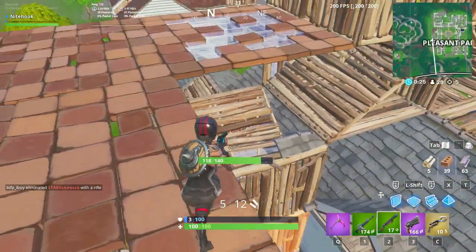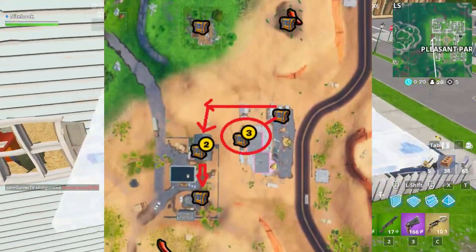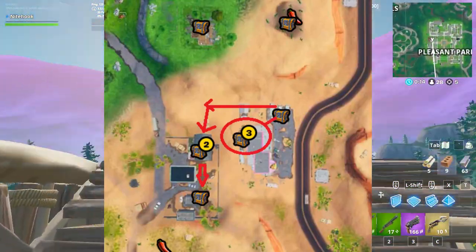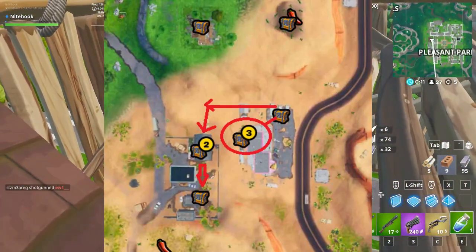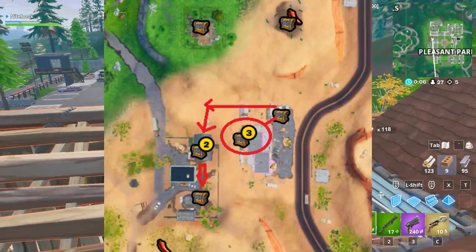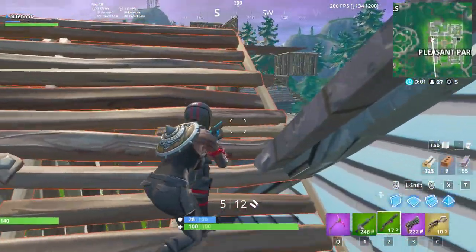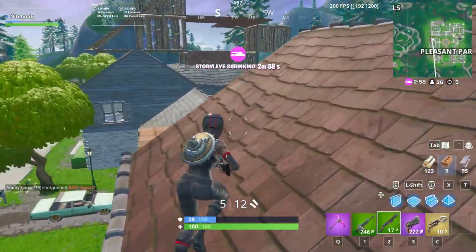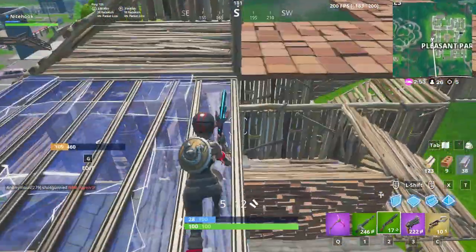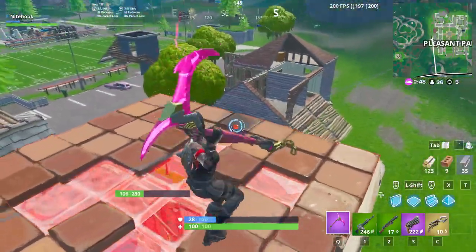Number four on our list is the Gas Station and Pit Stop. This newly returned spot after the Moisty Palms and Greasy Grove update is a very good spot for uncontested loot, with over seven chest spawns and great floor loot. It's a go-to for wins — I cannot tell you how many times I have won by landing here alone. It has decent reserves of metal and brick, making it one of the few spots with a perfect balance of materials. You can walk out easily with 300 metal and 300 brick alongside maximum wood.